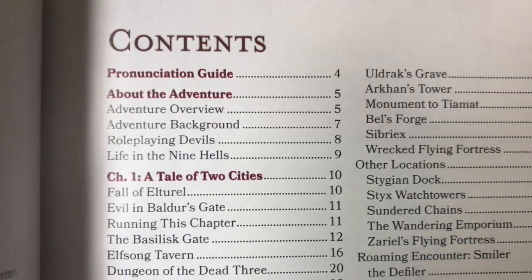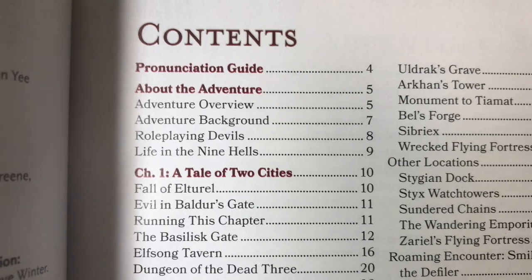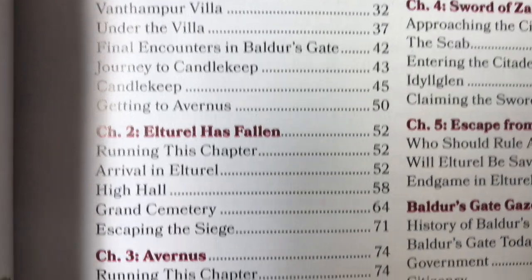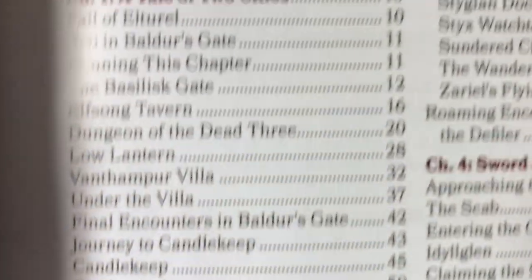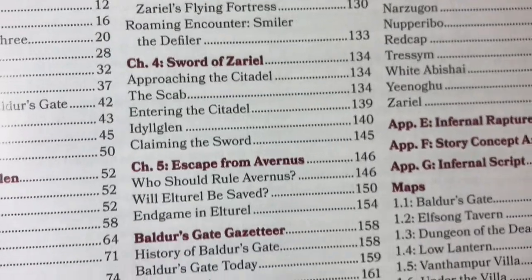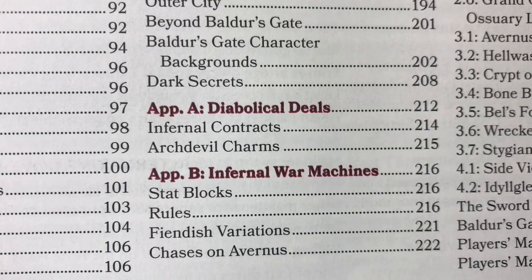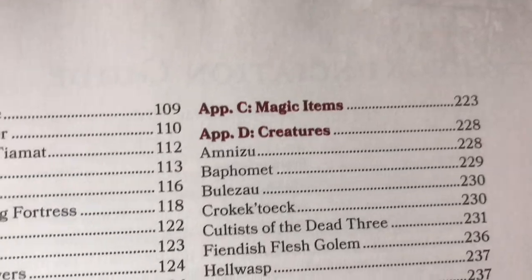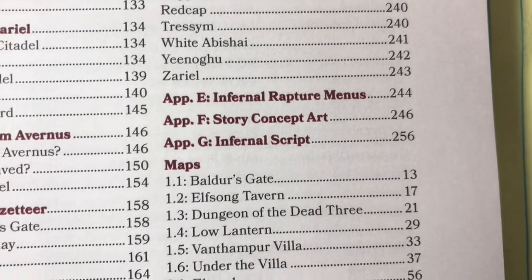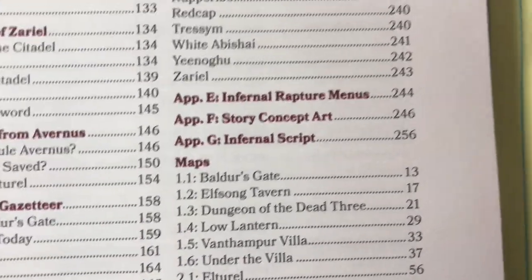Take a look at the table of contents. There's a pronunciation guide which should be helpful, then About the Adventure, Tale of Two Cities, Alturel Has Fallen, Avernus, Sword of Zariel, Escape from Avernus, Baldur's Gate Gazetteer, Diabolical Deals, Appendix B, Infernal War Machines, magic items, Creatures, Infernal Rapture menus, story concept art, infernal script, and some maps.